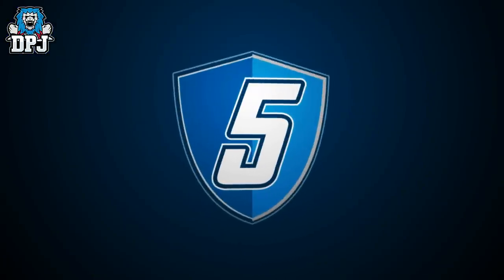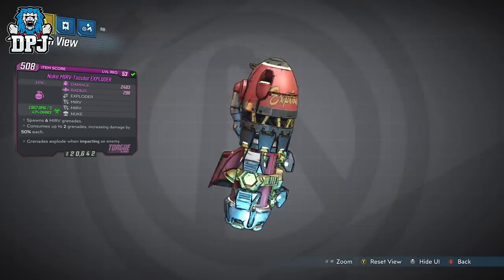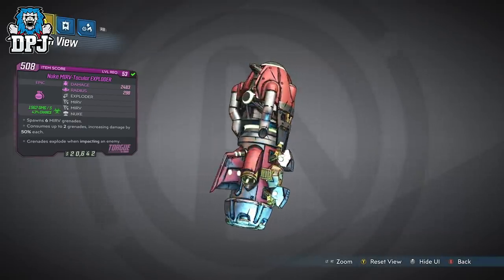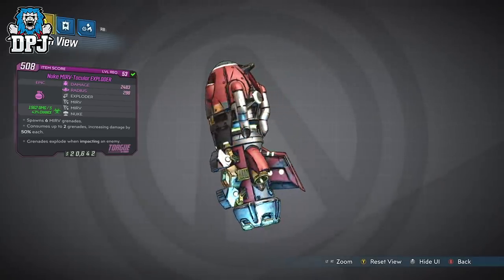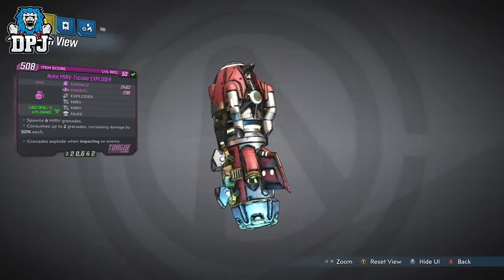Okay, so in at number 5 we have the Nuke Merv-Tacular Exploder. This grenade, like all I showcase today, was found in a vending machine. Yes they can be world drops, but vending machines are a much quicker way of farming them. This Nuke Merv-Tacular Exploder spawns 6 Merv grenades but consumes up to 2 grenades, increasing damage by 50% each.